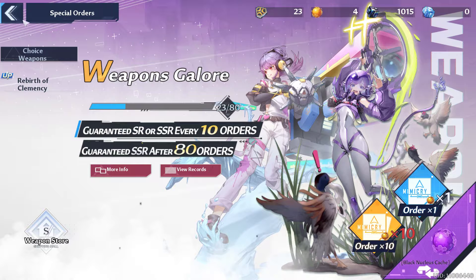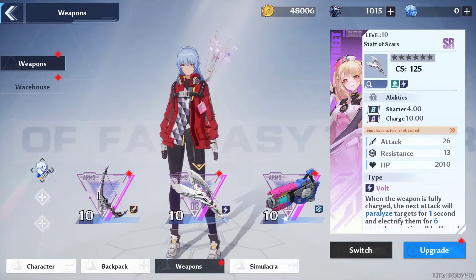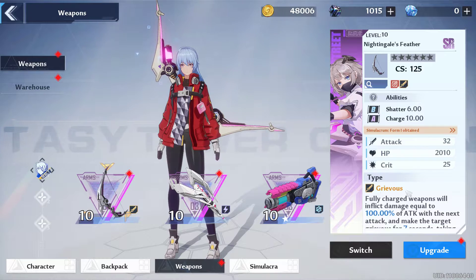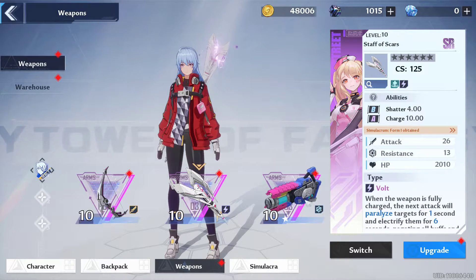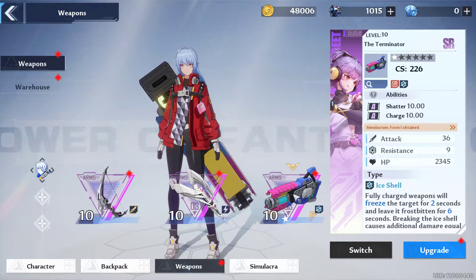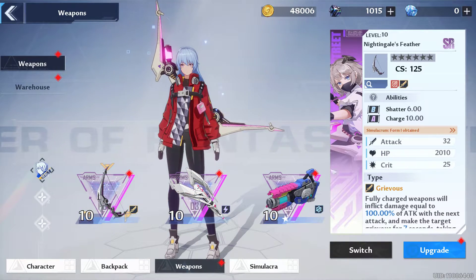Now let's talk about weapon category types. For example, I have equipped my avatar with three weapons. This one does physical damage, this one does bolt or lightning — some kind of paralyze effect — and this one does ice damage. So I have equipped three different types of weapons.